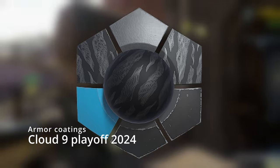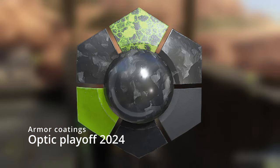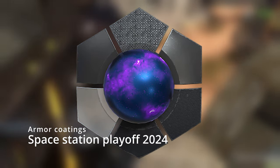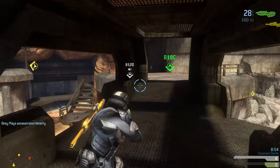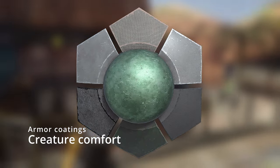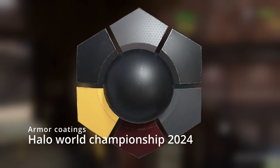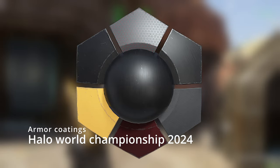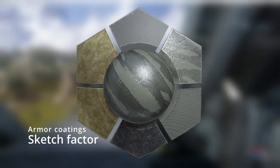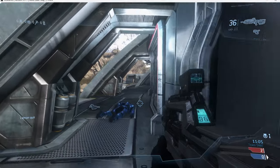For armor coatings, we got a bunch of new HCS ones: 2024 Cloud 9 Playoff, 2024 Complexity Playoff, 2024 Phase Clan Playoff, 2024 Optic Playoff, 2024 The Quadrant Playoff, 2024 Sentinels Playoff, and 2024 Space Station Gaming Playoff. For regular armor coatings we got Burn Scar, Corpse White Messenger, Creature Comfort, Cyber Showdown, Flesh and Blood, Halo World Championship 2024, Ivory Guard, Sketch Factor, Silent Forest, War Ravaged, and Xerctic Wave. Some pretty unique patterns across these.